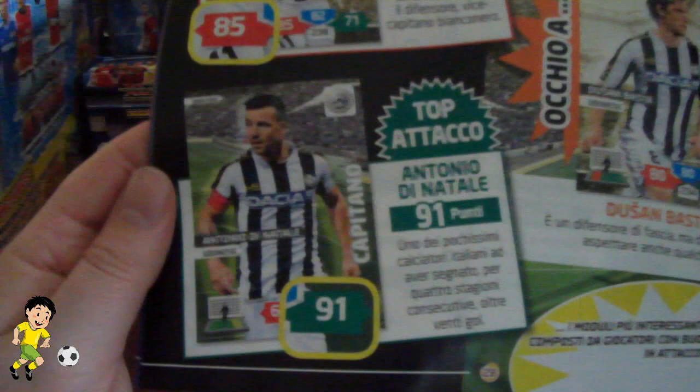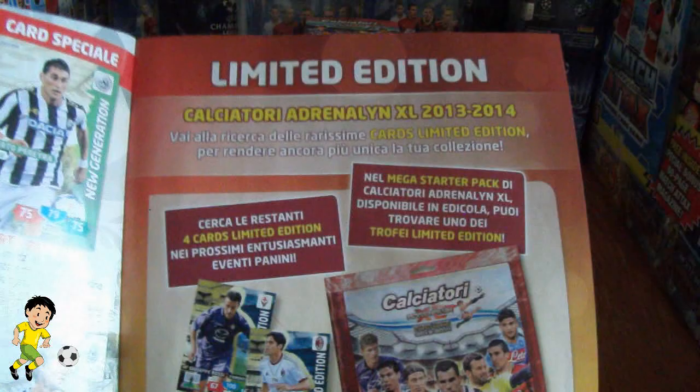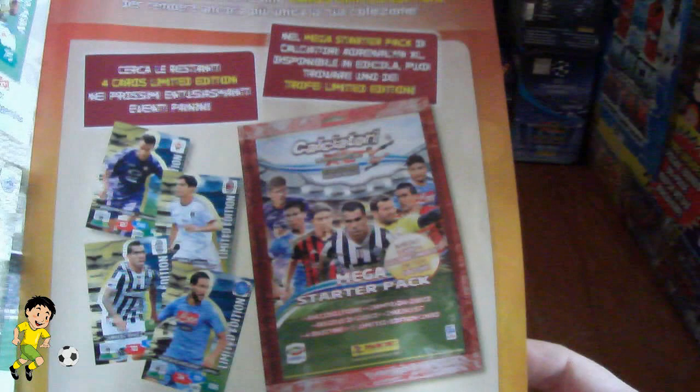Then you have Udinese with the legend Antonio Di Natale, still scoring goals. And then there's a little feature on limited edition cards, and you get one of the free trophy cards which are available in Italy in the Mega Starter Pack.